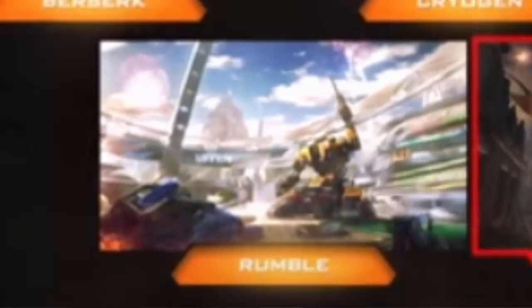And then finally on the bottom left it looks like we have Rumble, which has kind of a robot with some weapon in there. It looks somewhat like a stadium or a wrecked stadium that used to hold events, like a futuristic coliseum or something like that.